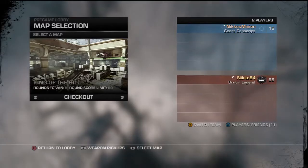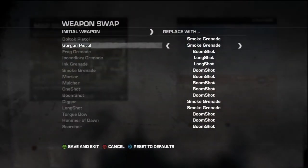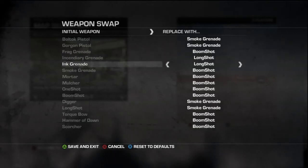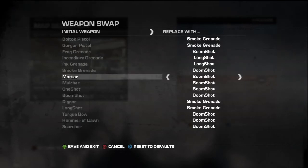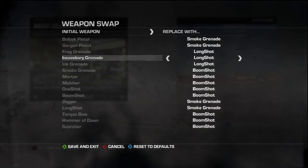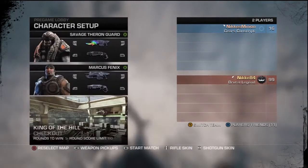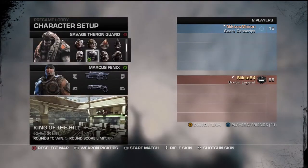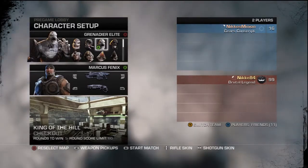Starting this up. As for the weapon pickups, the only really important ones are the Incendiary Grenade and Ink Grenade — these should be set to long shots. That's the most important. You can also put frag grenades to long shots. That's pretty much all you need. Select the map Checkout, and you should pick a character that has a pretty big, easy visible head, like the normal drone or grenadier elite.